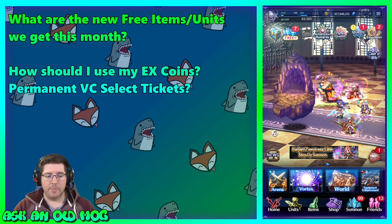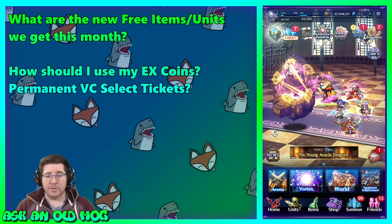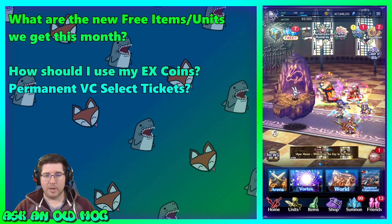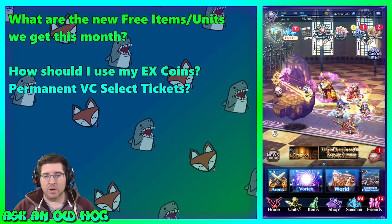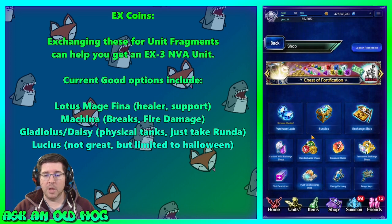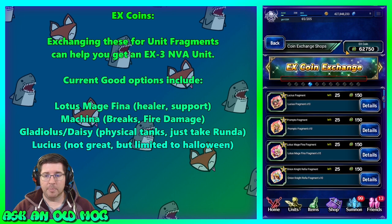If you're not familiar, we get a bunch of new units you can pick fragments for using your EX coins. We get EX coins regularly from events, login rewards, and things like that, and there's lots of good stuff in the shop. To get to the EX coin shop, go to Shop at the bottom menu, then click on Coin Exchange Shops, then swipe over until you find EX Coins.